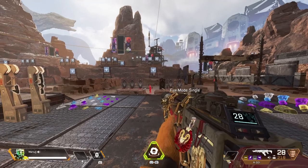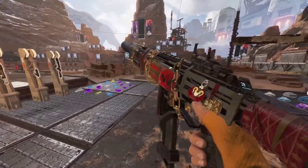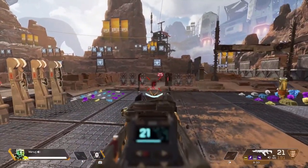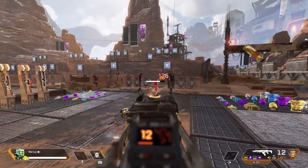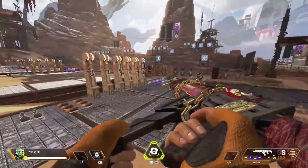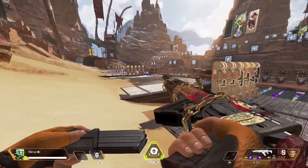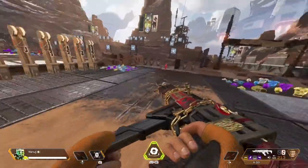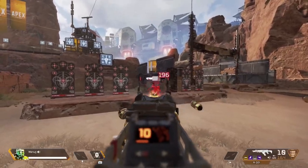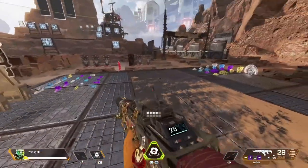Coming in at number 7 is the R301 — one of my favorite guns since the game launched. It's like Bangalore: a well-balanced gun that anybody can use. It has some of the best accuracy for an AR at any range, some of the easiest recoil in the game, and a DPS of 189. The Flatline only has one more DPS at 190. The downside is in close-range battles against SMGs, you may lose unless you land dominant headshots.